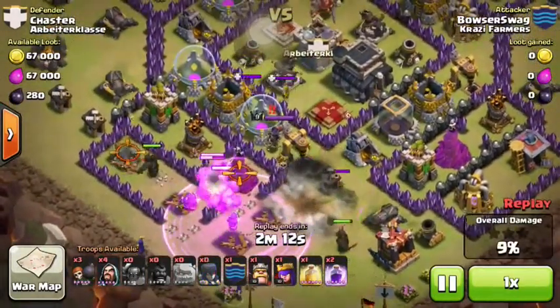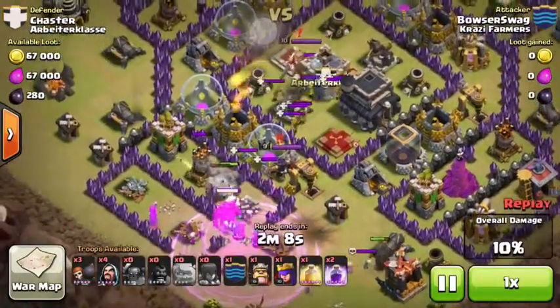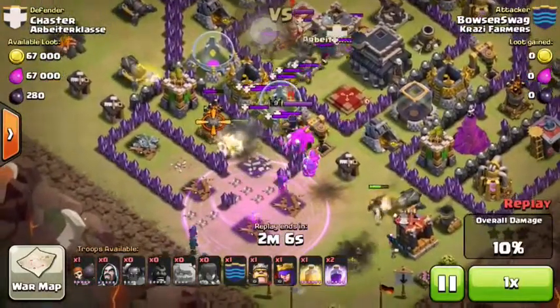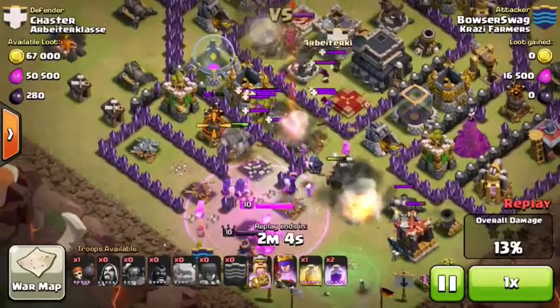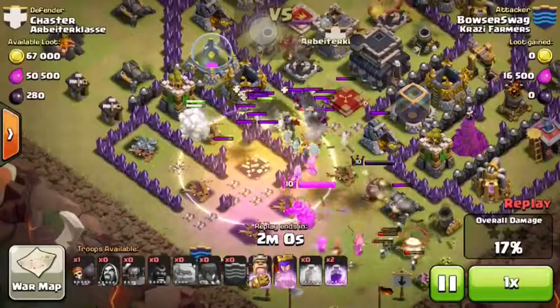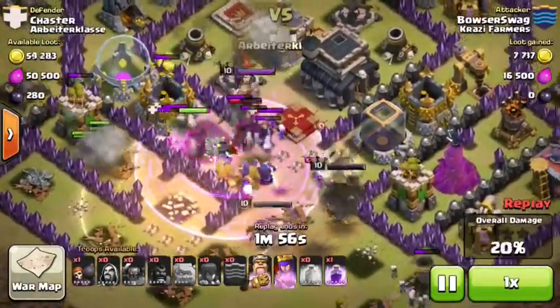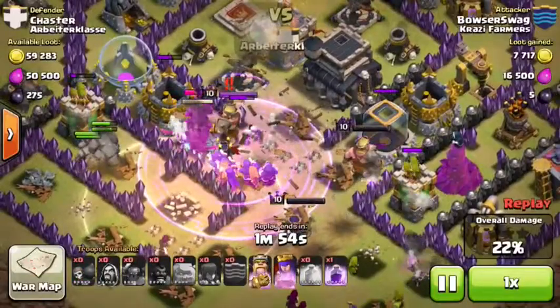With the go-wipe, you could easily get away with not luring the clan castle troops. It's not as easy as getting away with it using all drags, but as long as you know how to do it right, you could get away without luring clan castle troops, as you can see right here.